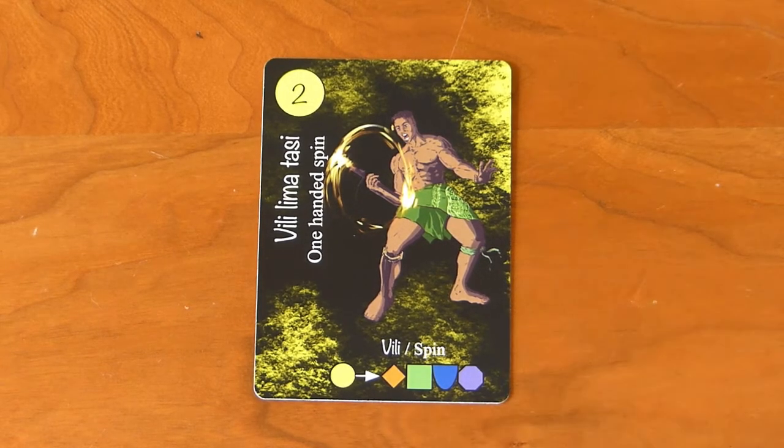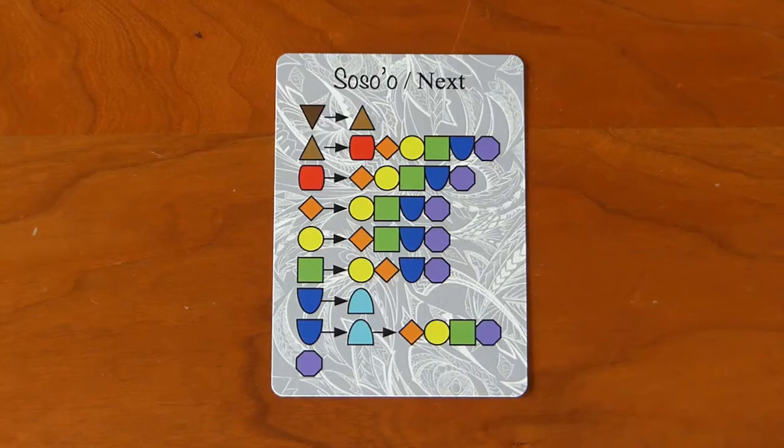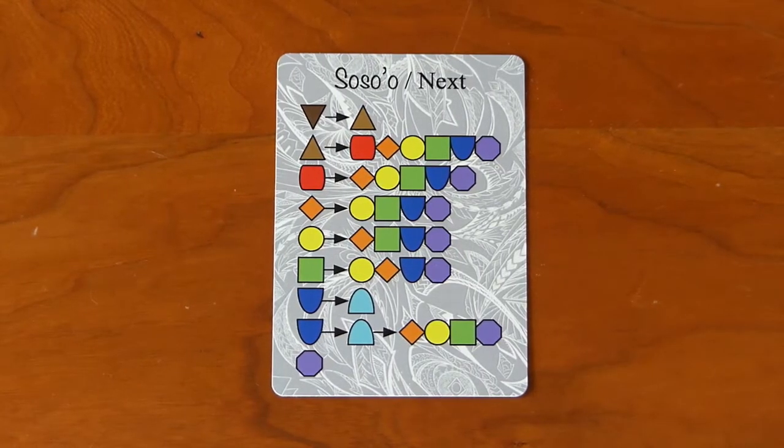The symbols at the bottom show what can come next. For example, a spin (yellow circle) can be followed by a pass (orange diamond), a ground move (green square), a toss (dark blue cup), or a finish (purple octagon). You don't have to do all of these — it's just a limit on the next card you add to your dance. Cards that other people played or cards removed by a mistake don't matter. You also cannot have more than one move of the same suit in the same dance — the audience gets bored by repetition.